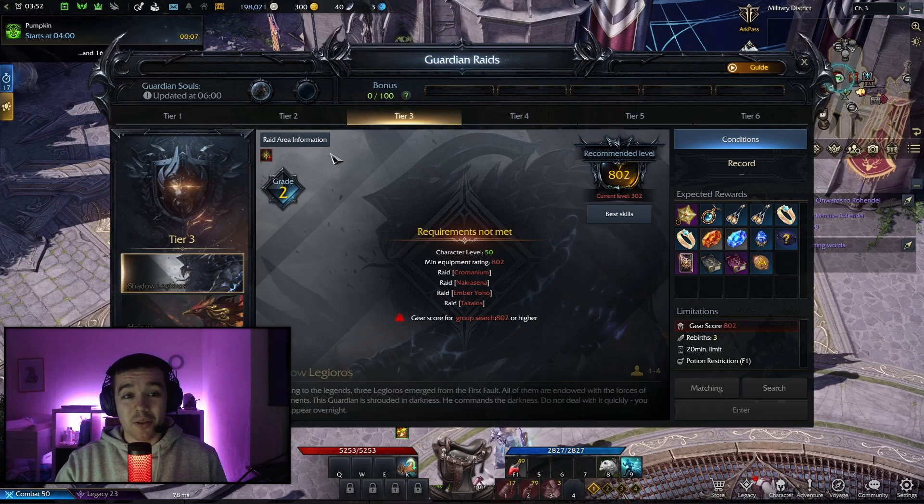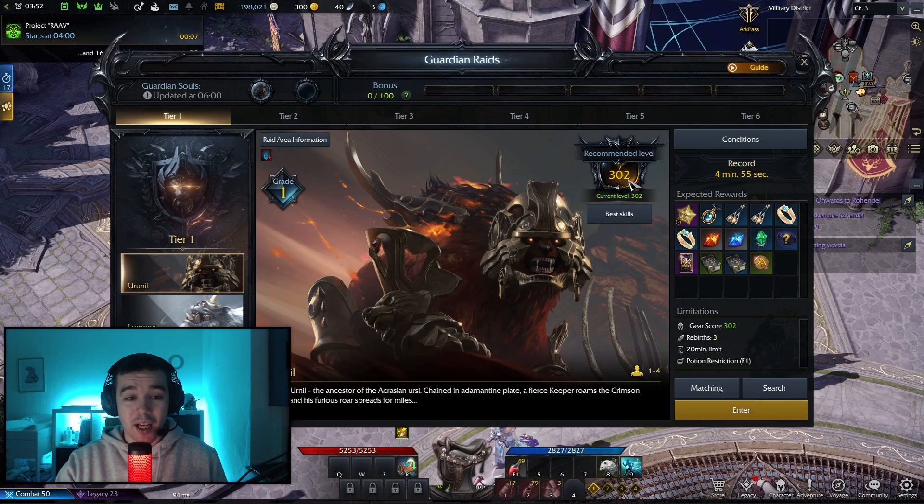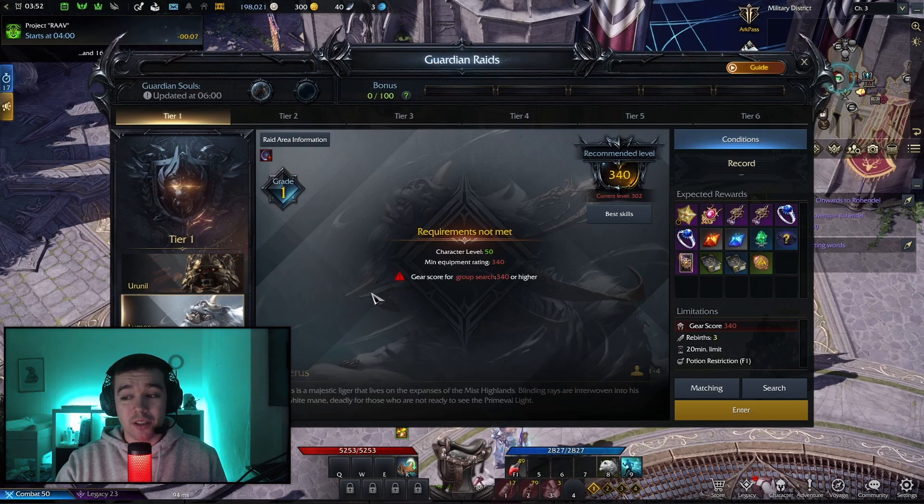As you can see at the top, this shows how many times you can do it every day. The first one is Urunil, which is the first boss for tier one. You can see the recommended item level I need to kill this boss is 302, which I already have.